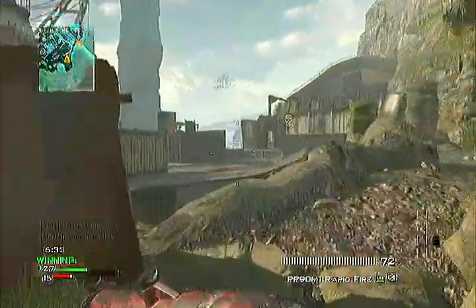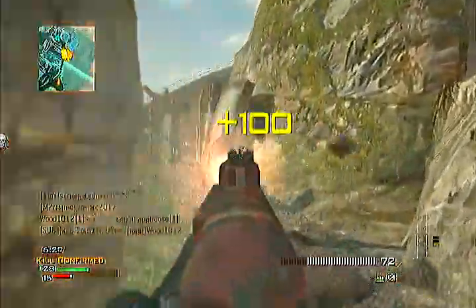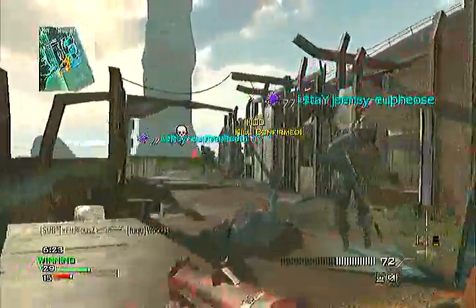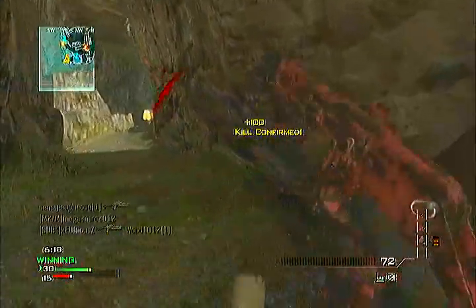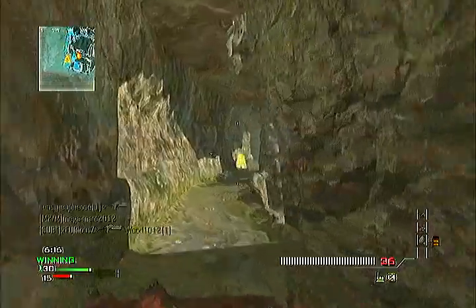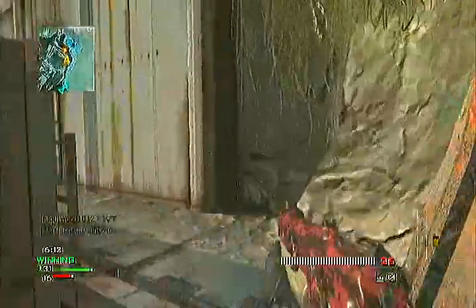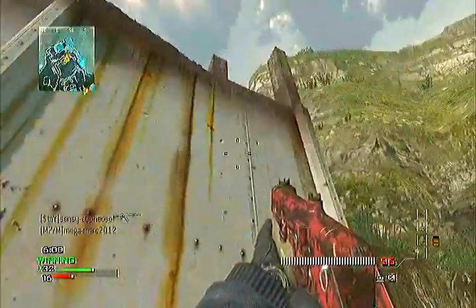Dead Silence basically, because people with headsets can't detect you from it. And if you want to make a quick escape from the top of a building, you can quite easily do that just by jumping out the window and not taking any fall damage — that's basically how that works.